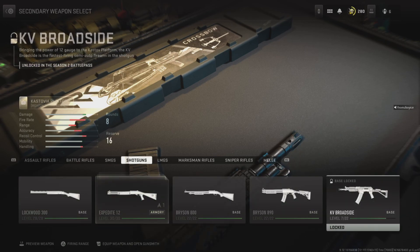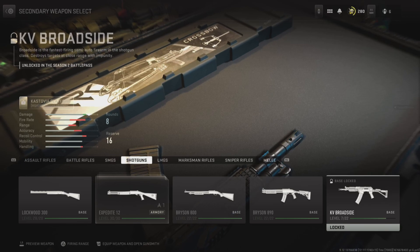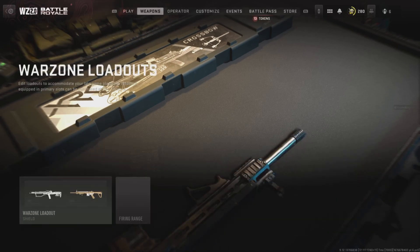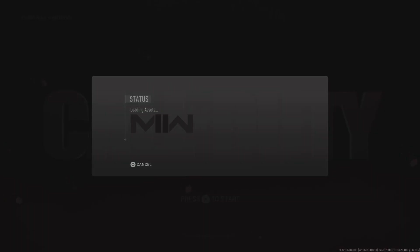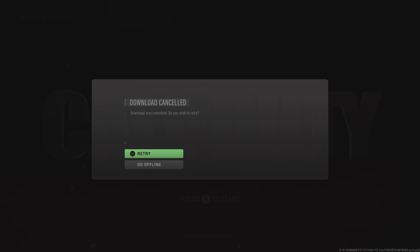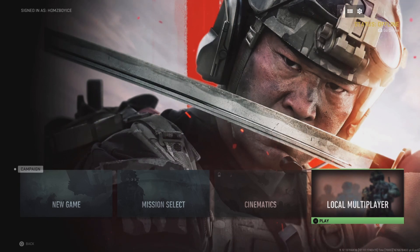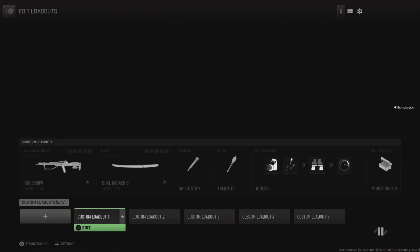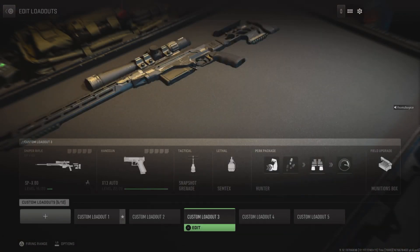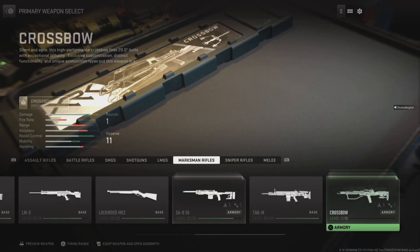Notice the new shotgun is locked. So what you want to do is come back out, leave the lobby. On PlayStation, press X or press O right after. Go offline, then you want to go to local multiplayer, go across the weapons, and go on any one of these options here.